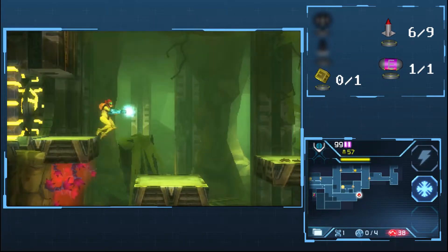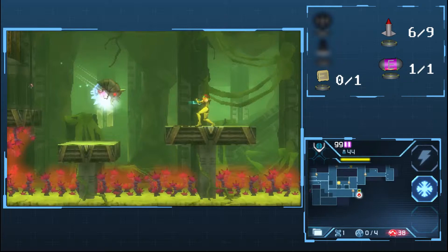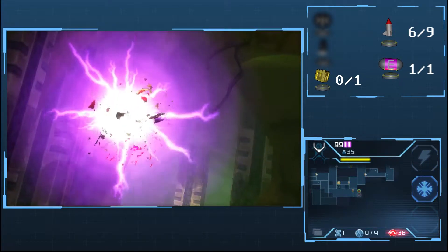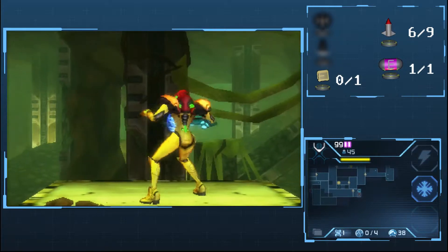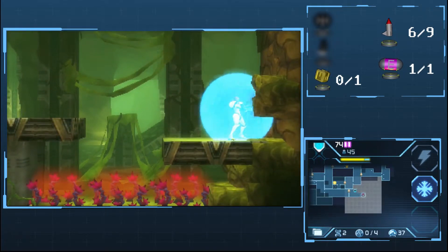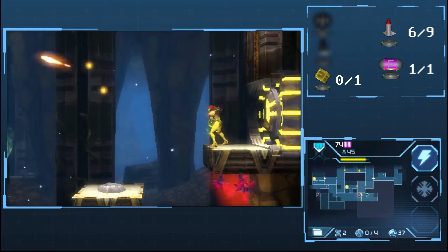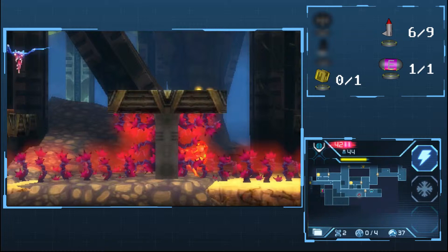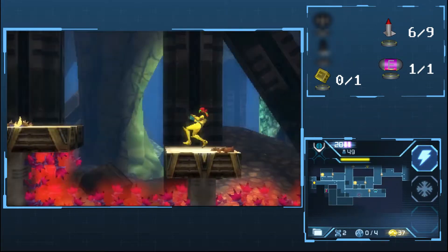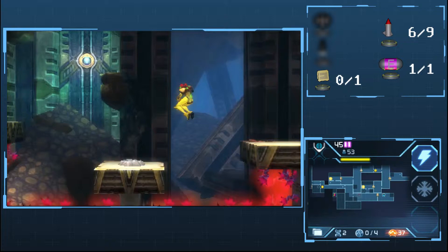Let's equip this, charge up — and we have ourselves another Metroid fight. Gonna try to hit it with some missiles, do that, and now hit it a few dozen times. Something I think I failed to mention is the item drops. They're different sizes — they correlate to how much they give. Typically, the bigger the orb, the more of that particular resource you get. The small yellow orbs are Aeon Energy, the little missiles are obviously missiles, and the purple orbs are Energy.